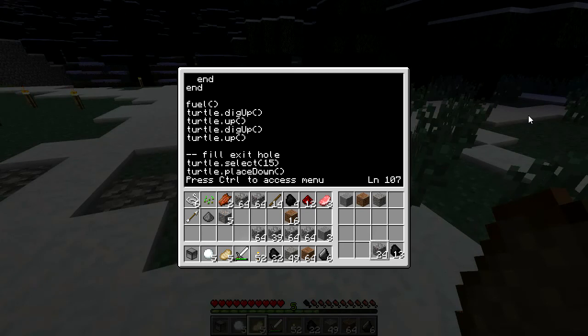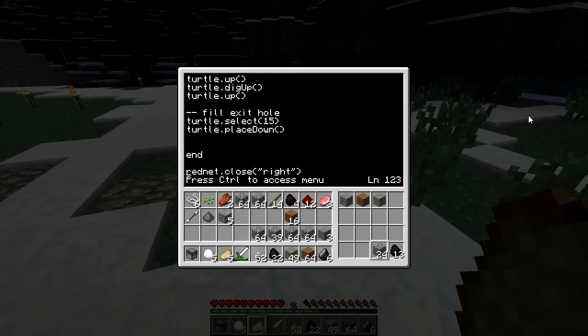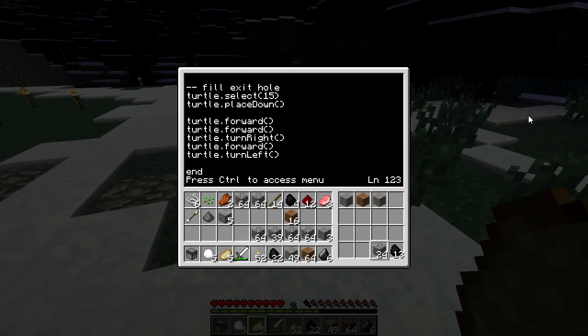Alright, so end that. Now let's go back up to where I'm actually looking at stuff. He fills the exit hole and now I want him to move to the next position he should dig in — that position will always be two spaces forward. So: `turtle.forward`, `turtle.turnRight`, `turtle.forward`, `turtle.turnLeft`. There we go — he moves two spaces forward, turns, goes one space to the right, then faces forward again. Forward is just the direction he started from, so that will move him to the next spot.